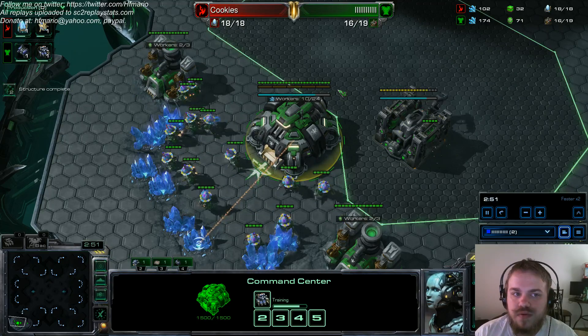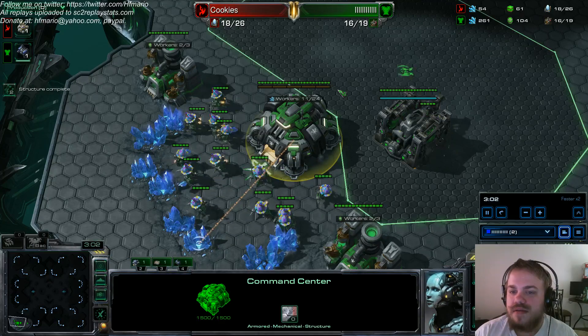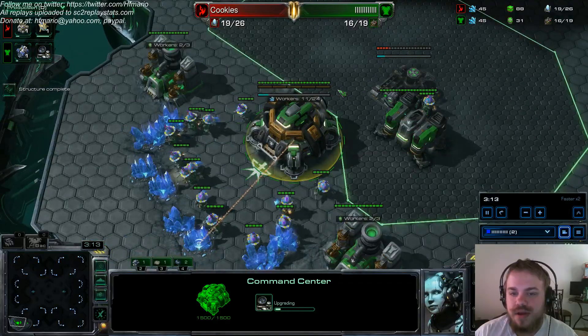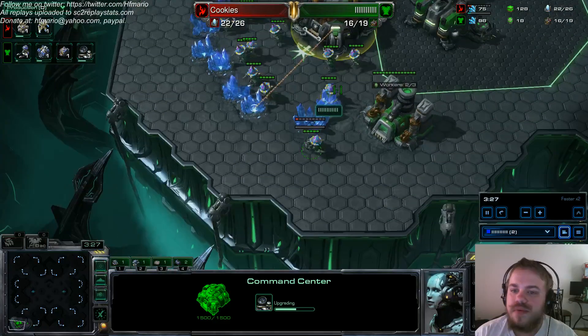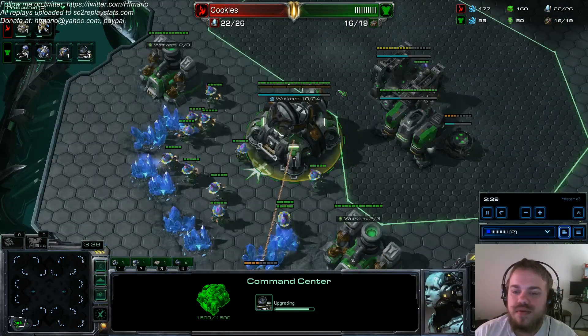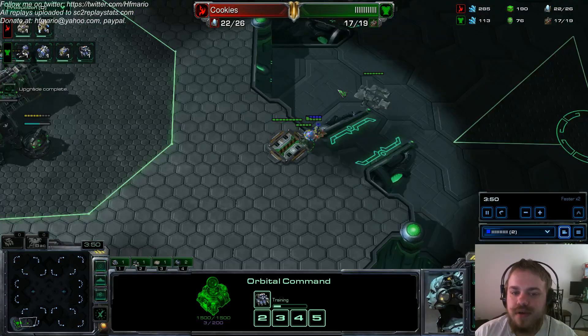So we have 4 mining instead of 3 regularly. You can see the build order for this in the previous videos, in the guide that I put out, with the exception of the new refinery. We skip the marine and go for the reactor right away because we notice we have the gas. Skipping the marine gives us the minerals for the refinery, so that was nice.